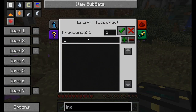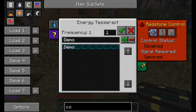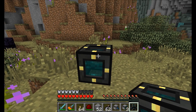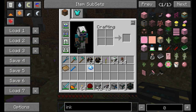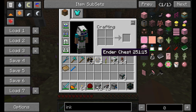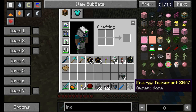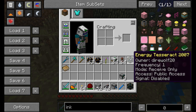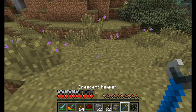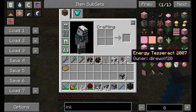Set a frequency on it. I'm just going to name that frequency Demo. You can set whatever configuration options you want. I'll set it to redstone controls disabled, and this tesseract is only set to receive energy. You're going to need to pulverize some shiny metal. When you right-click on the tesseract with it, the tesseract will now remember exactly what settings it had when you pick it up. Note that this one is set up to Direwolf20, frequency 1, receive, and disabled.